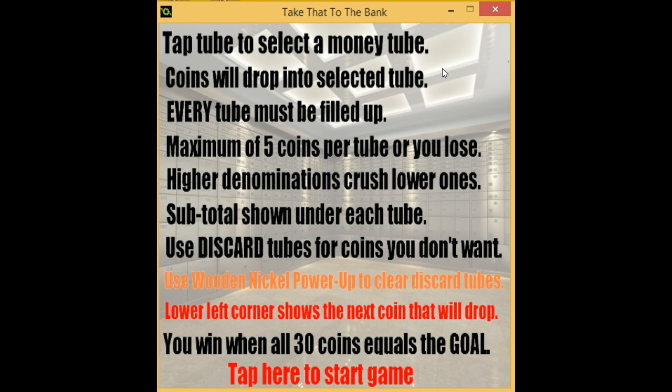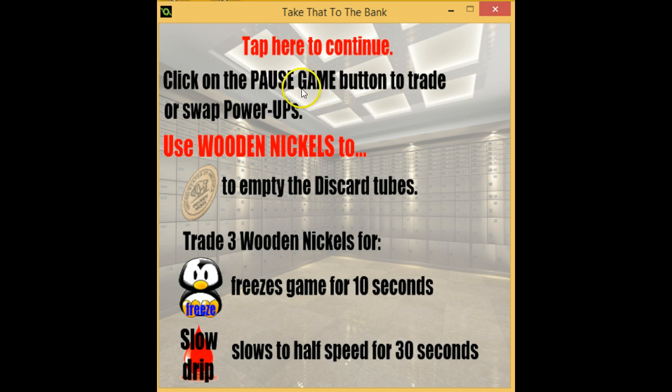The top-left corner of the screen shows the next coin that will drop. We also have stamps — postage stamps — which can be used as currency too. You can click the pause button to trade or swap power-ups. You can use wooden nickels to empty the discard tubes, or trade three wooden nickels for a freeze power-up that freezes the game for 10 seconds, or a slow drip power-up that slows the game to half speed for 30 seconds.